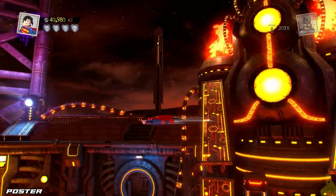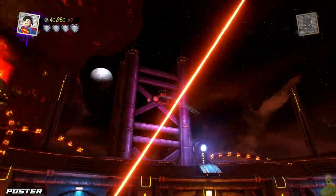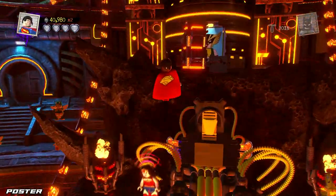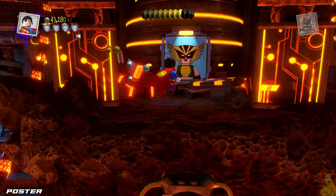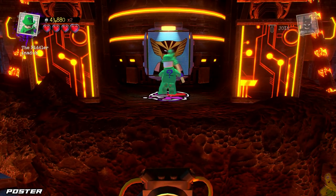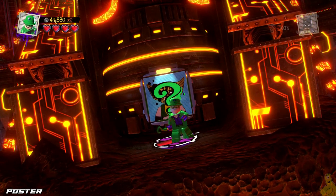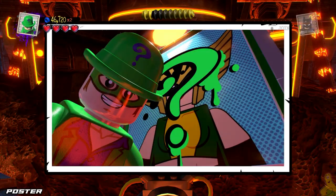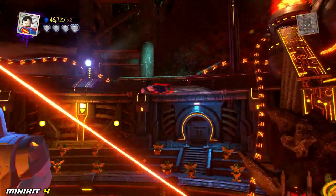We'll collect it and throw it in the bag. Now we're going to fly up, up, and away. At the very top level, you can smash and reveal a poster. Switch to your favorite graffiti artist — we're going to use the Riddler on this one. Is that Hawkman? Who is that that we just sprayed over? Tell me in the comments down below.